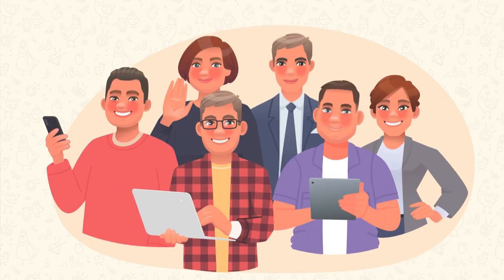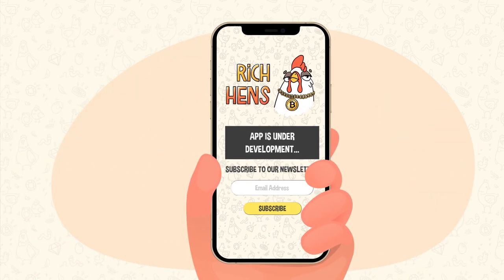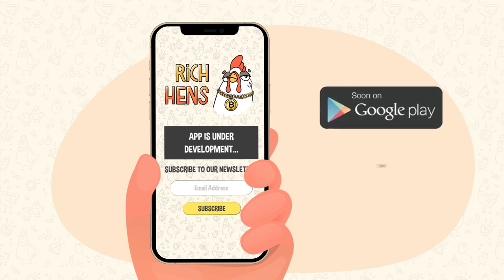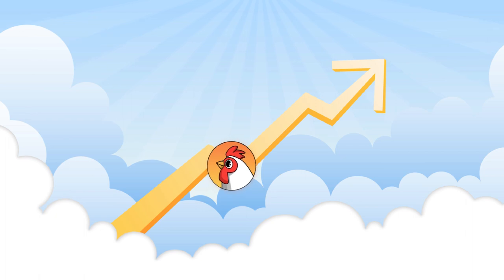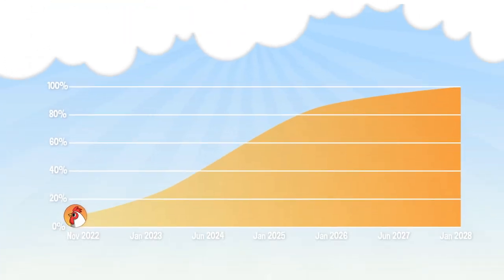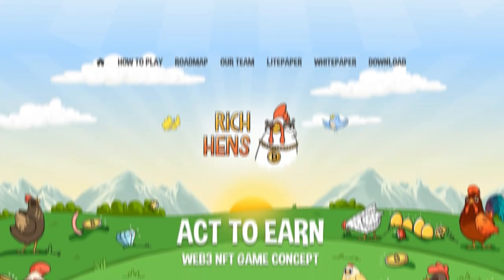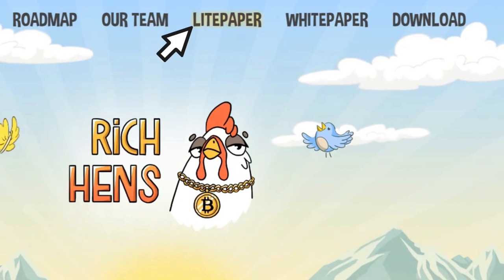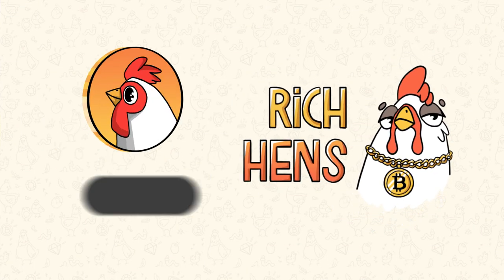At the moment, our team is developing and testing the mobile application. In the near future, the game will be available on Android and iOS platforms. But today, you have the opportunity to earn on the growth of the hen token. Buy hen tokens at the lowest price now, at the early pre-sale stage. To find out more about the Rich Hens project, follow the light paper and white paper links. To purchase hen tokens, follow the token sale link.